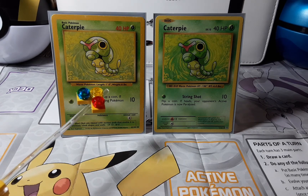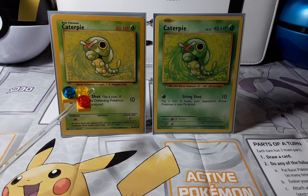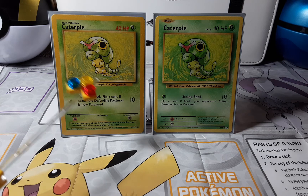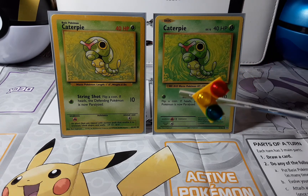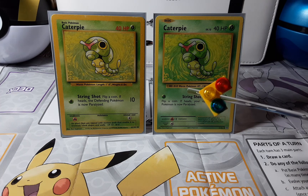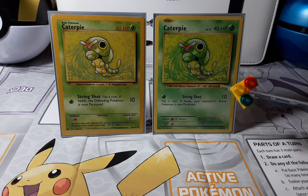At the bottom it shows the little description of their length, weight, and pounds. Looking at the 1999, it's a Worm Pokémon, length 1'00", weight 6 lbs. Now looking at the 2016, it's Caterpie number 010, Worm Pokémon, height 1'00", weight 6.4 lbs. So there's a 0.4 pound difference between the two.